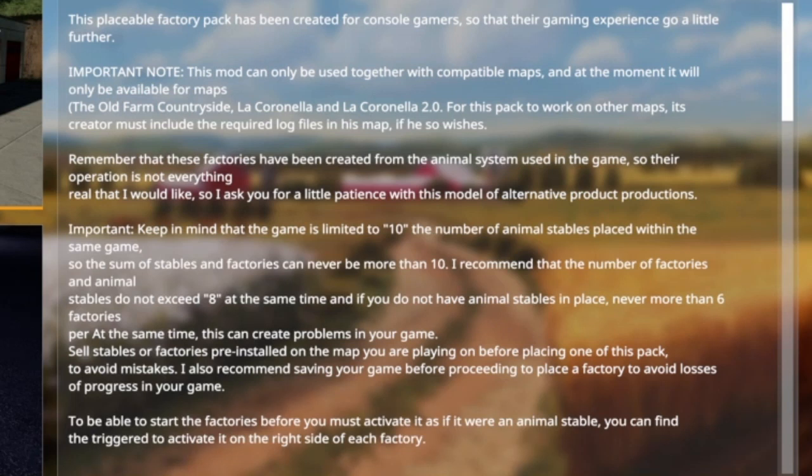Next important thing to keep in mind: the game is limited to 10 animal stables, and these factories are part of the animal system. You put stuff in, you get stuff out — just like an animal. Think of your diesel or sunflower seeds as food going in, the factory does its thing, and your biodiesel, oil, potato chips, or soda are your outputs.